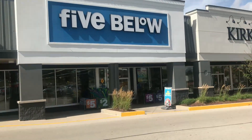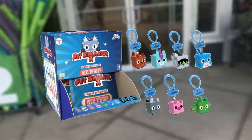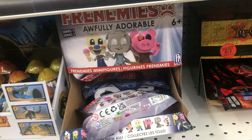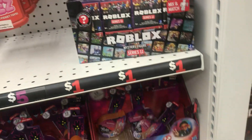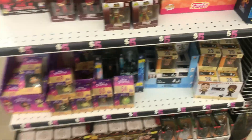We are here at Five Below. We're making a stop here because apparently there are Pet Simulator X keychains at Five Below. There are Super Mario keychains — that's not what we're looking for. There's some Piggy and Granny stuff over here, but that's not what we want. We want the Pet Sim X keychains. Let me look carefully. Oh look at these Roblox toys — that's not what we're looking for either. I don't think they have them here, sadly.